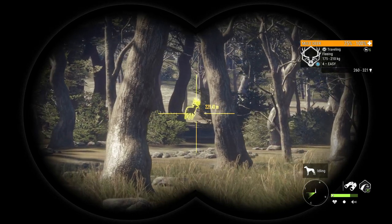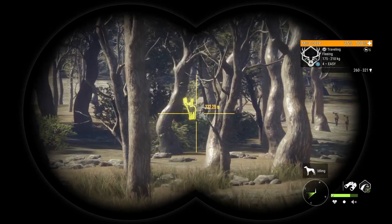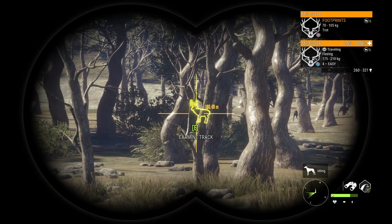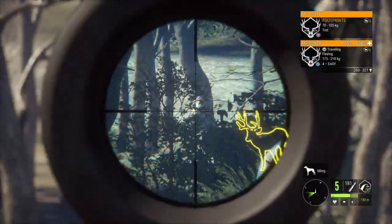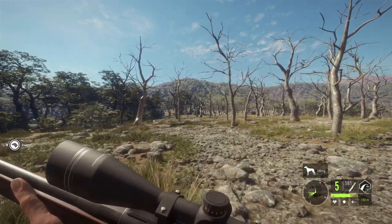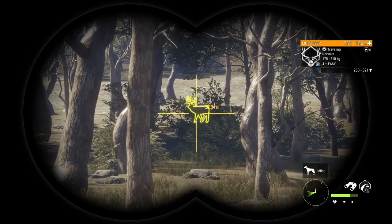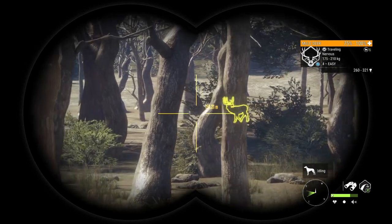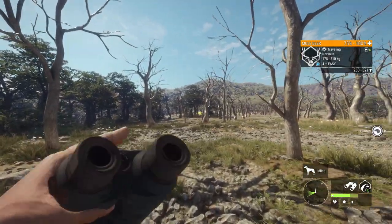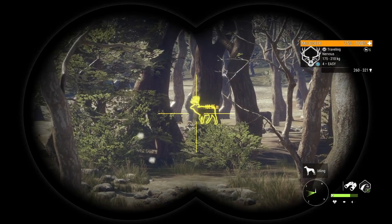That dude's freaking massive man. He's a max weight estimate, he's a big level 4. He could potentially be a diamond by that estimate — I'd say it's highly unlikely, but he's actually giving us a bit of an angle at times. We could take it, but I think we're going to try and sneak a little bit closer to him. Look at the size of the rack on this thing, he's absolutely huge. He's probably going to come out in this opening here, so that's where we're going to try and take our shot.